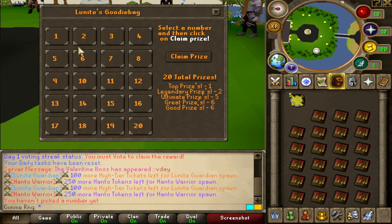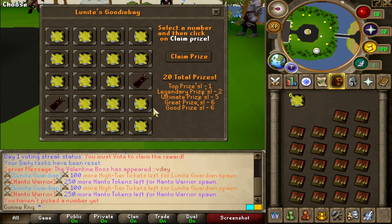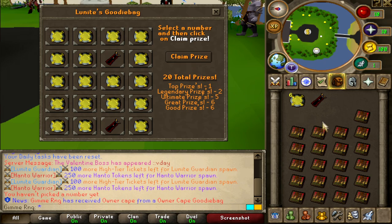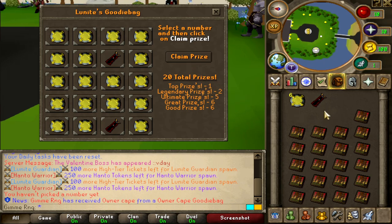I'll go with number 1 on this one. Actually, number 2. That's an owner cape, watch. Oh my god, bro. Really? I failed again? Let's see — number 7. Seven might be a good one. Claim. Oh my god, I made it! Yeah, we got one of them guys. I felt number 7, it worked. It was number 7 and number 19.